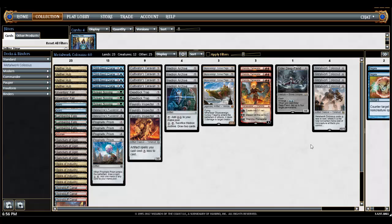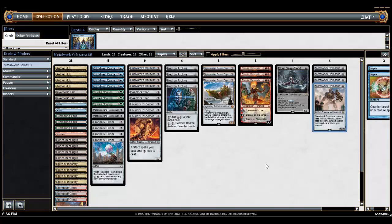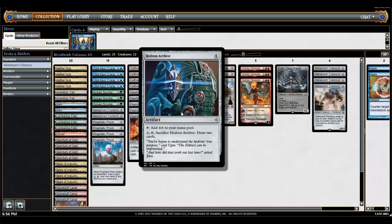The name of the deck is Metalwork Colossus because it is based around this card. It's a large 10/10 artifact creature that costs 11 colorless — or generic — mana. But it costs X less to cast, where X is the total converted mana cost of non-creature artifacts you control. It's similar to Affinity, where it has a critical mass of something to reduce its cost, but instead of counting actual artifact permanents in play, it's the cost of the artifacts, which can add up faster.